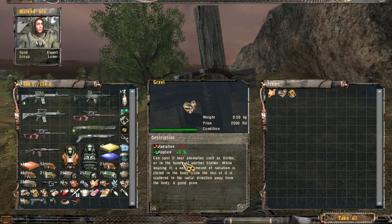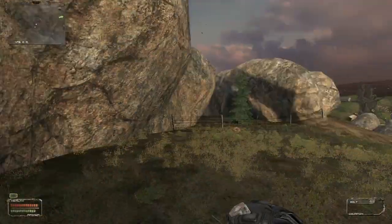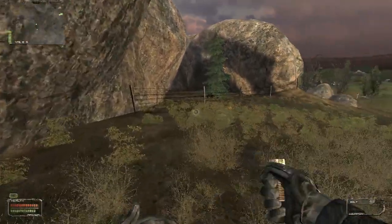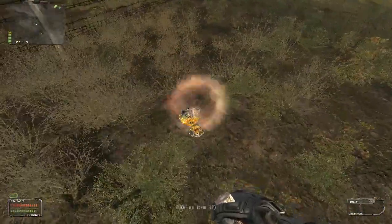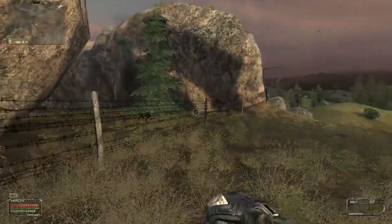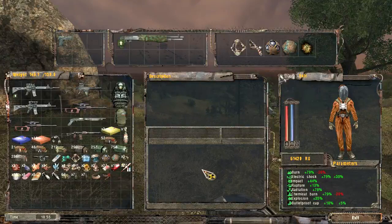This one can spot while wearing a certain amount of radiation stored in the body while the rest is scattered. And stone flower. We are taking all of these because those things are money in the bank. Another one over here — that looks like it was a stone flower as well. That was a nice little stash and a half.